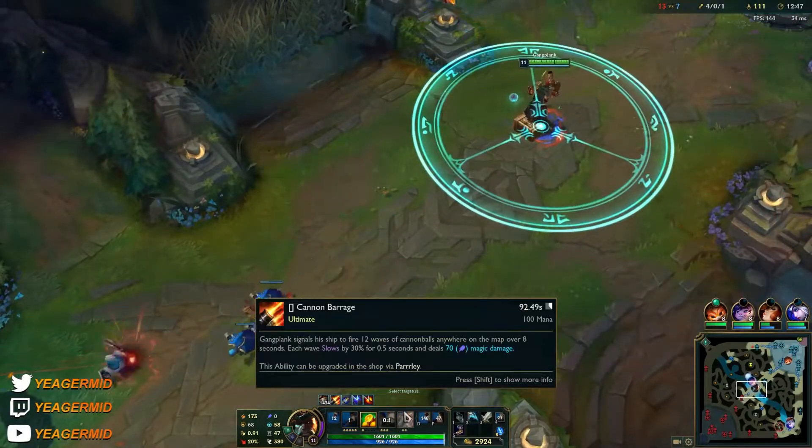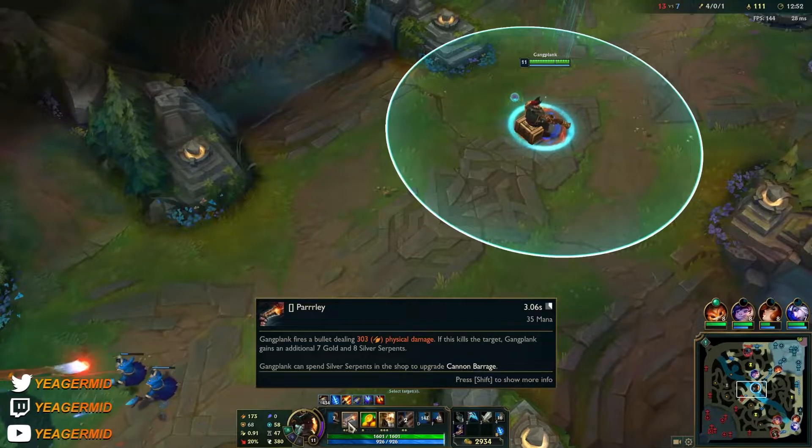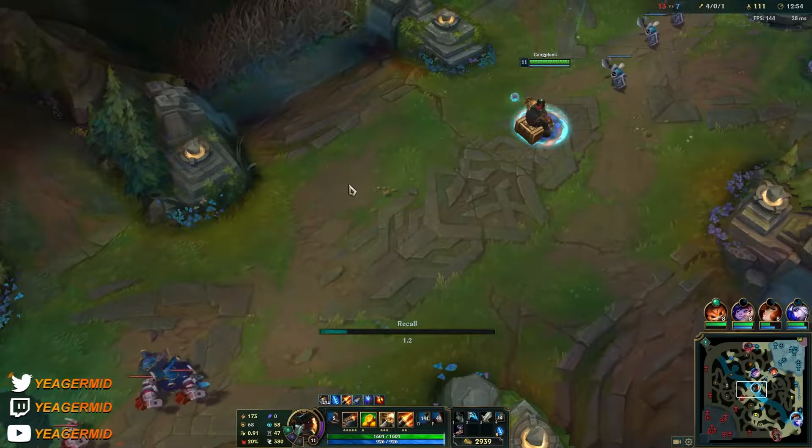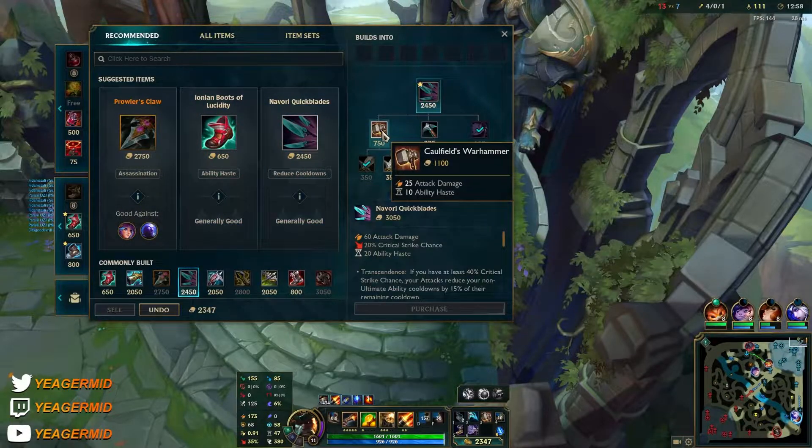Besides the combo I showed earlier, there's another really good combo: you place one barrel, then Q at maximum range, and when that Q is going off you can place down another barrel and it's going to proc it. That's a pretty strong combo you can use as well.